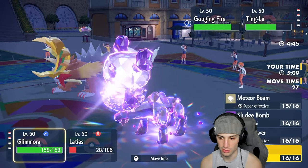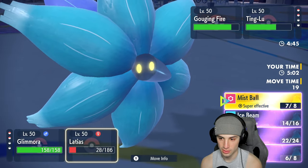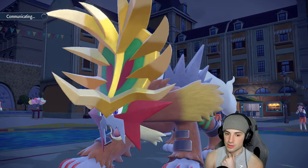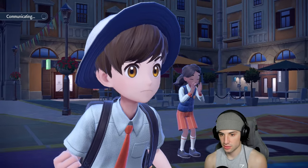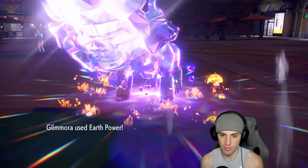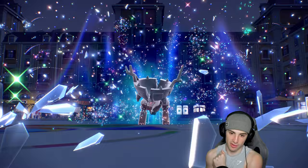They've already used Burning Bulwark so we're going to double down into Ting-Lu. The Ground moves are scaring me. Mist Ball flies and deals nice damage. Earth Power is good — and it's good to know we outspeed. We KO Ting-Lu! Now it's a 2v1. I don't think Gouging Fire can take out Glimora.